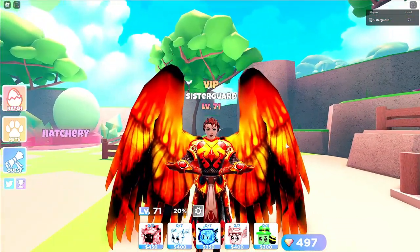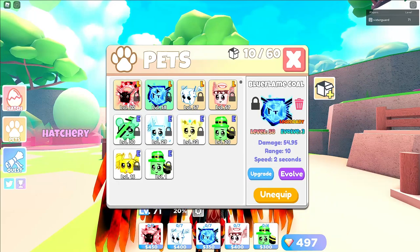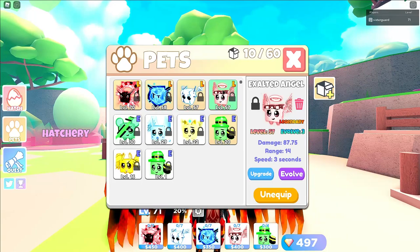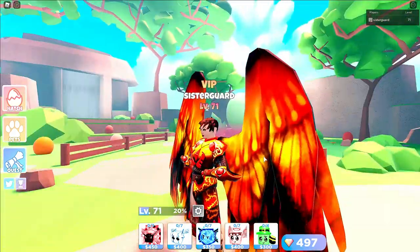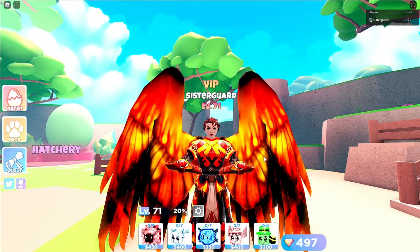So first things first: right now, as I'm recording this video during the x2 XP weekend, we have four legendaries. We have Awakened Omni, Blue Flame Coal, Cyber Dragon, and last but not least, Exalted Angel. So I'm going to go through what each of these does and kind of show it on the infinite run.